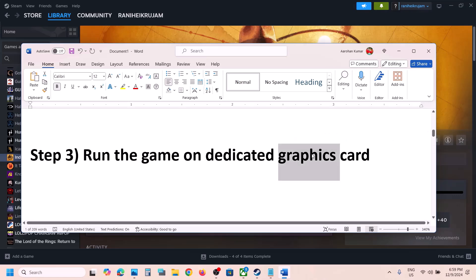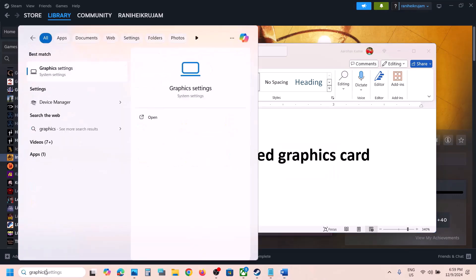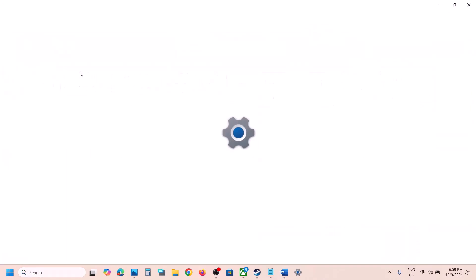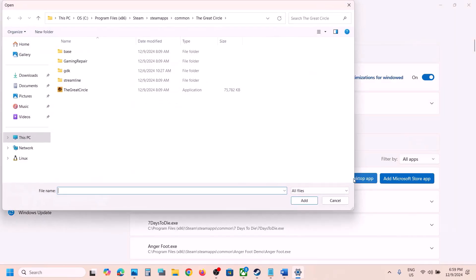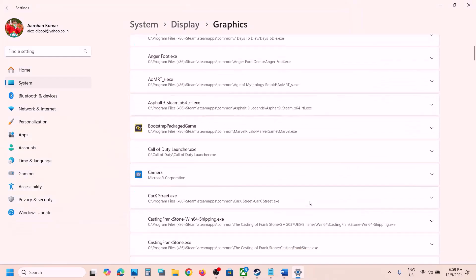The next step is to run the game on your dedicated graphics card. Type 'Graphics Settings' in the Windows search box, then click on Graphics Settings. Click on 'Add desktop app' and then go to the game installation folder — wherever the game is installed.